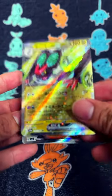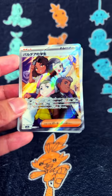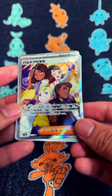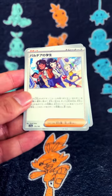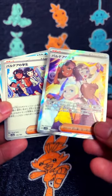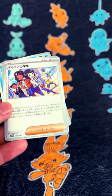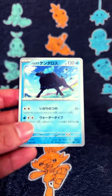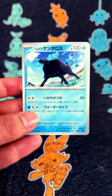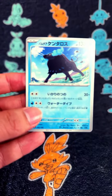Nice Noyvern EX. Is this Paldean Students? I think so — we've got a regular version of it as well as the full art one, nice. And we've got a Beach Court, and the Paldean Tauros looking awesome there.